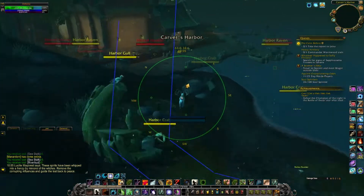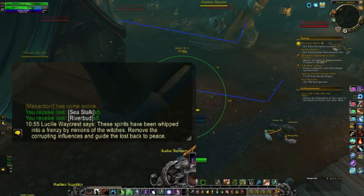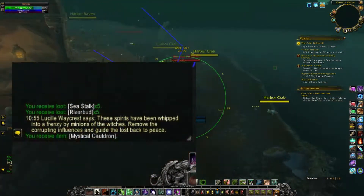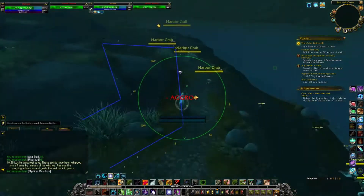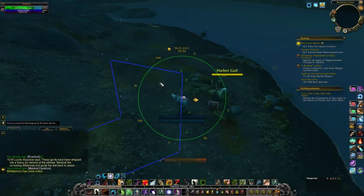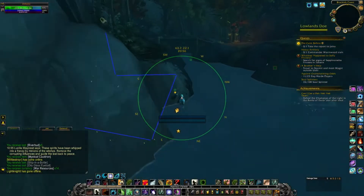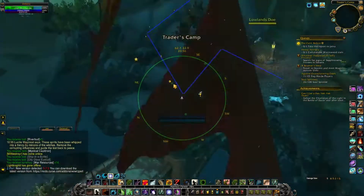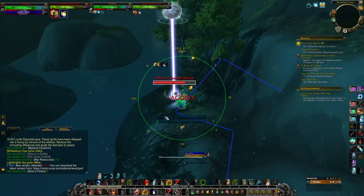The route can begin at several places, but I recommend starting at Fallhaven, Fletcher's Hollow, or Hangman's Point. The complete route takes approximately 12 minutes to run, meaning it should be able to be looped indefinitely, as node clusters seem to have a respawn timer of about 8 minutes. This also means you can adjust the route to skip the Fletcher's Hollow area if you lack an easy method for crossing the water.